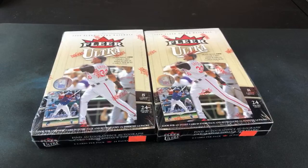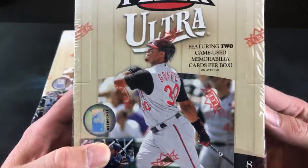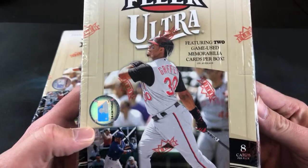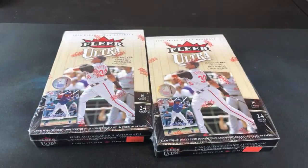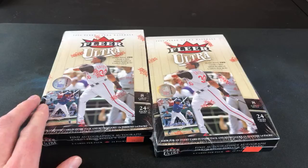Hey, good evening and welcome back once again to The Past is Alive for an episode of Turn Back the Clock Tuesday. Tonight we are actually going to rip up two boxes — taking it a little new school, as in 2006. We've got two boxes of Fleer Ultra. I've opened a few packs of these over the last couple years and really like them a lot.